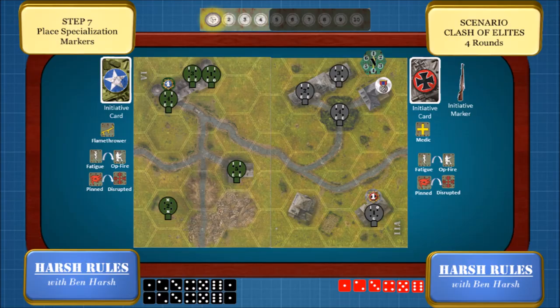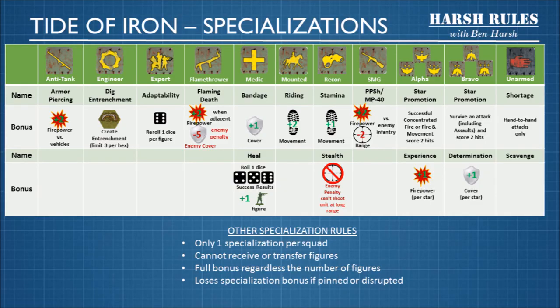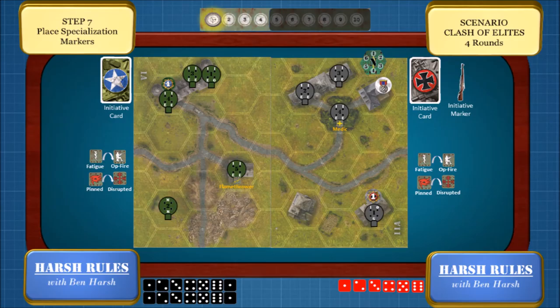Let's pause and talk about specialization. There are a ton of different specializations that can be assigned to squads. The Clash of Elites scenario requires you to use the medic and the flamethrower. The medic's special abilities are bandage, which adds plus one cover, and heal — you roll one die and with a four, five, or six result you can add one figure back to the squad base. The flamethrower ability gives you plus two firepower when adjacent to an enemy unit and a negative five to that enemy's cover. I'm going to assign the flamethrower specialization to squad five on the American side, and the medic specialization to squad four on the German side.